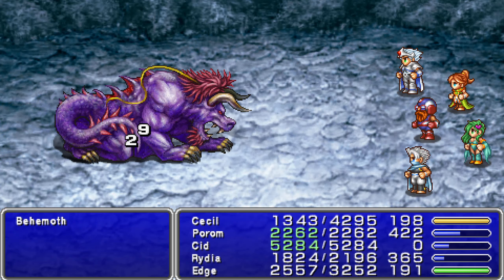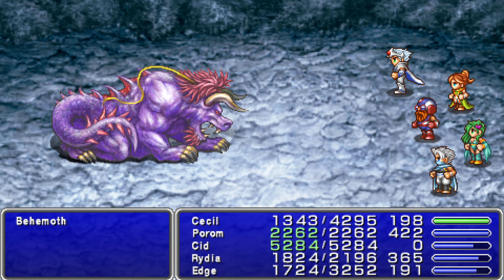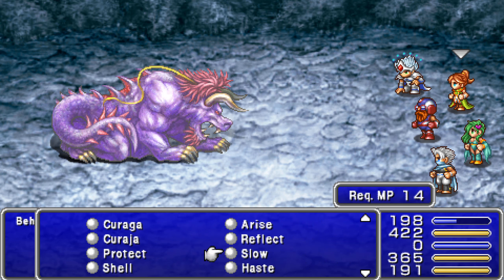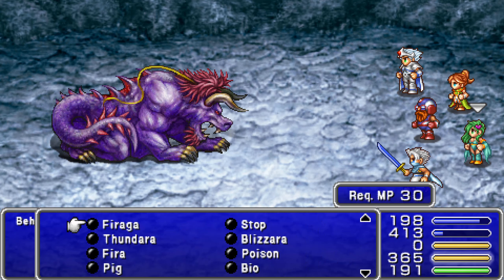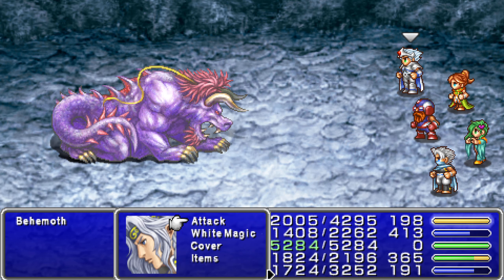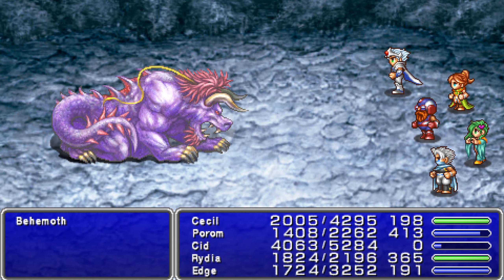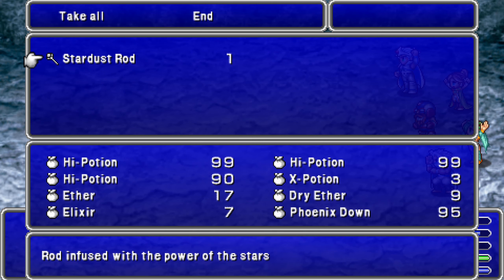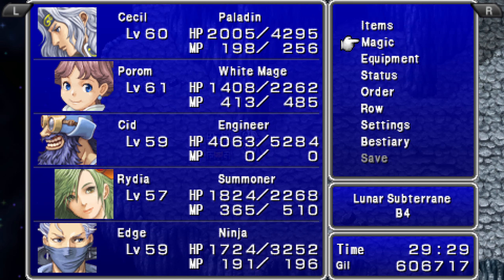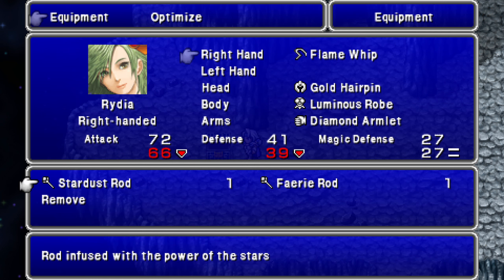I didn't do much though, so it's probably not worth the mana. Let's try Thunder. There we go. Gained a level. We got a Stardust Rod — rod infused with the power of the stars. What the heck is that? Now the Summoner could use a rod. No idea what that is, but it's a rod, so we will use it and check it out at least.